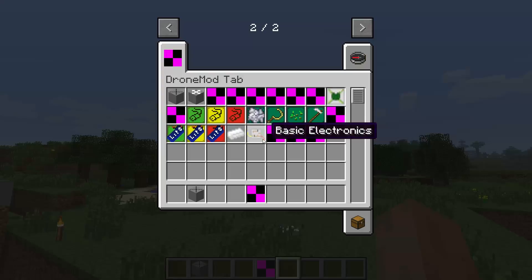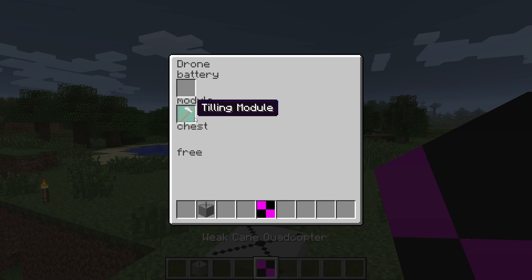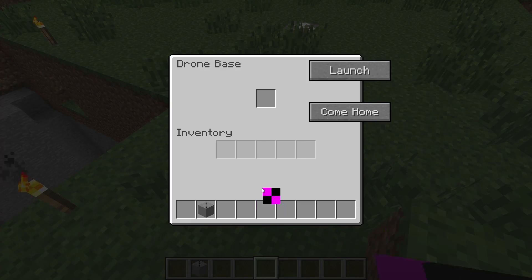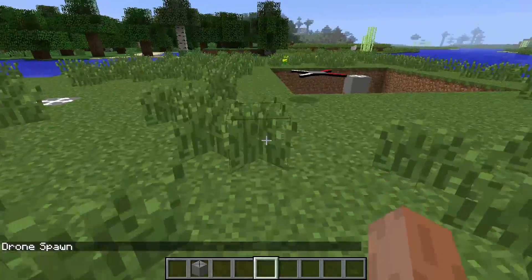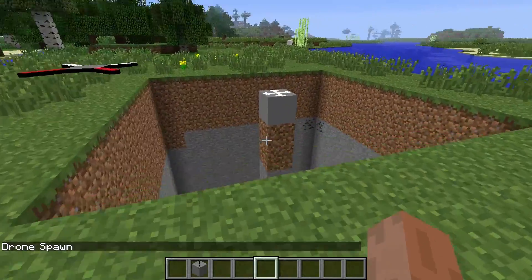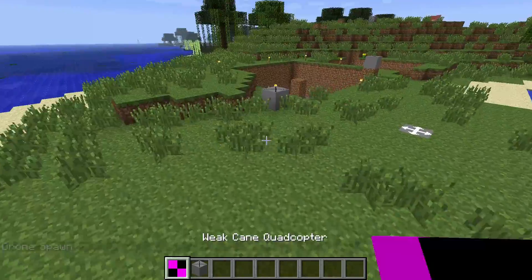Let's get a module. First we want to till the ground, so we're going to get a tilt module and put that in here. Then we put that in there and if we launch the drone, it's going to go to the previous farm that I had been working with.